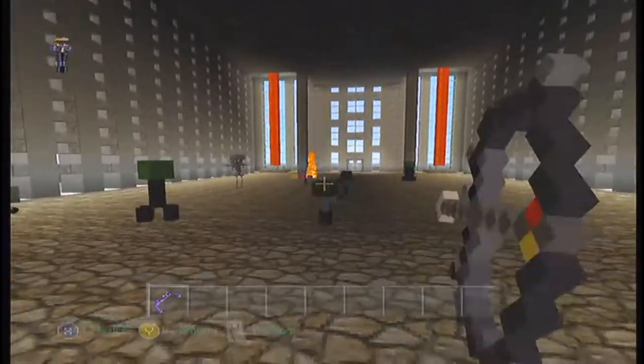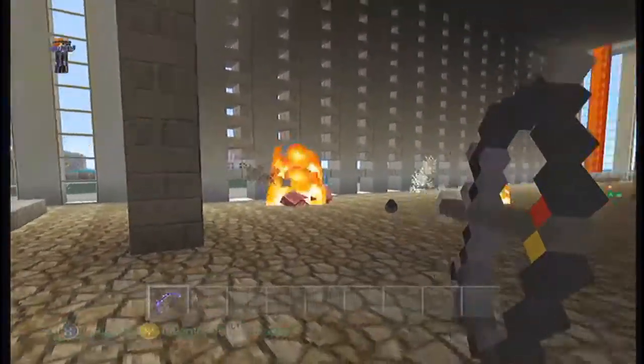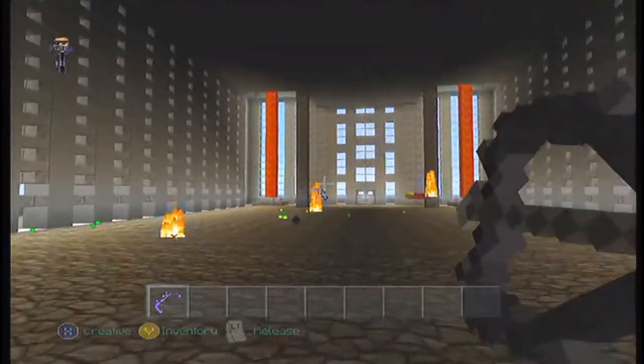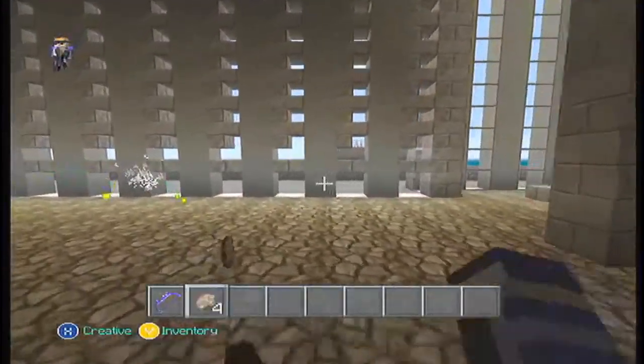First, let's clear out the infestation side. Get rid of all these little creatures around here. I'm glad this bow is so powerful. Where are you at? There you are, I heard you growl.